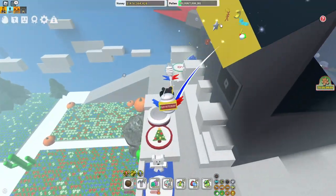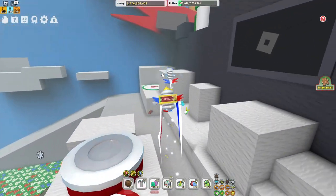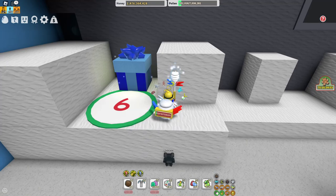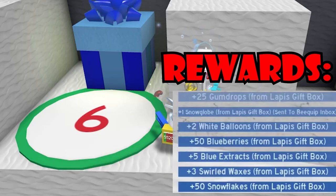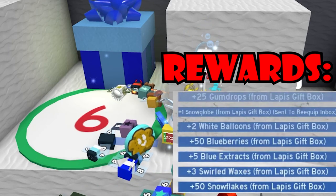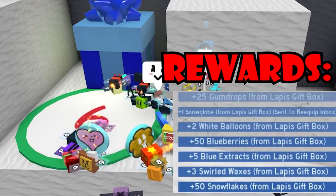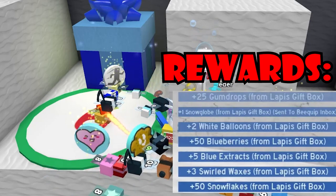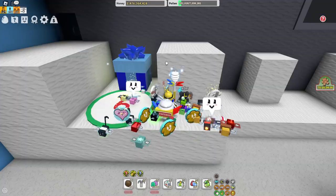The next box is where the polar bear is — it's the sixth box, also called the lapis box. This one is super insane: 25 gumdrops, one snow globe, two white balloons, 50 blueberries, five blue extracts, three sprout boxes, and 50 snowflakes. Amazing if you need sweet boxes, since they're really hard to get.